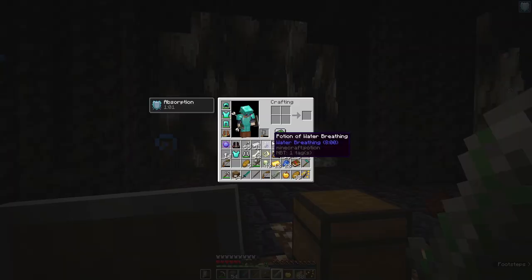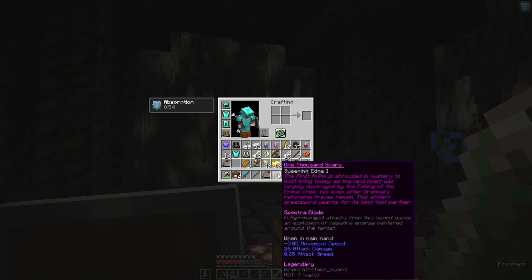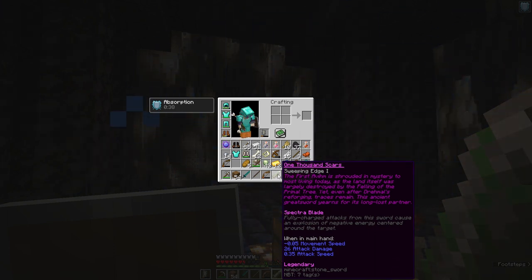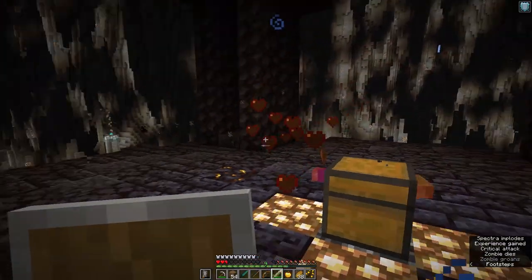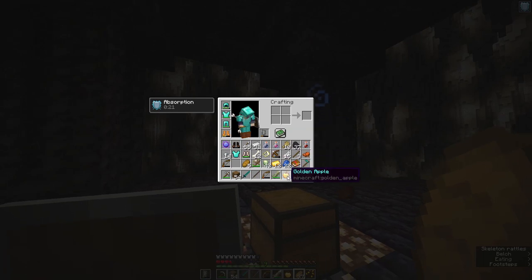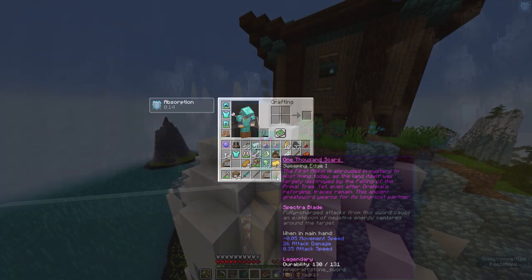1,000 Scars. The Ancient Blade of the First of Eem — Sweeping Edge 1. 'The First of Eem is shrouded in mystery to most living today, as the land itself was largely destroyed by the felling of the primal tree. Yet, even after Dremel's reforging, traces remain. This ancient greatsword yearns for its long-lost partner.' Spectra Blade — this has an ability now, it didn't before. 'Fully charged attacks from this sword cause an explosion of negative energy centered around the target.' That was cool.